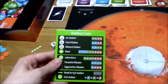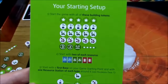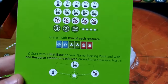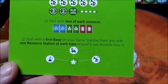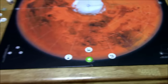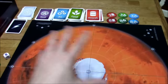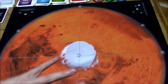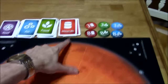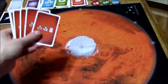There are player guides here, and on the back this shows you how to set up the game. Each player receives a set of their own building tokens of their color, and they start with two of each resource type. They start out their first base and one resource station of each type around it. Whenever you set up the other players, you want to try and start as far away from each other as possible. So in a two-player game, one player would be down here and the second player would be up here.